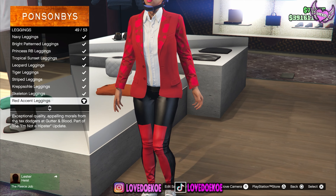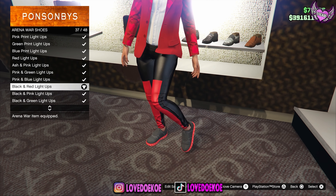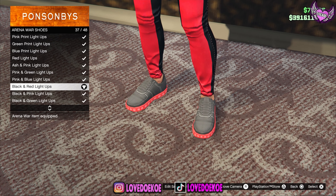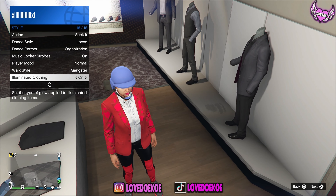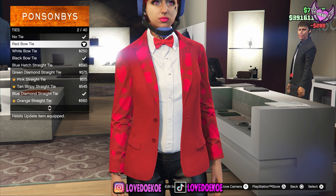Then make your way over to leggings and choose number 49, the red accent leggings. Then make your way over to arena noir shoes and choose number 37, the black and red light tops. If you go over here to style, you can put your illuminating clothing to on. Now make your way over to the tie section and choose